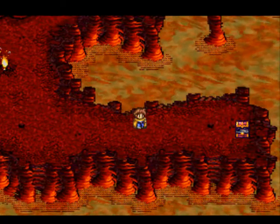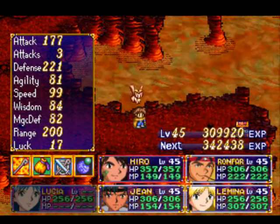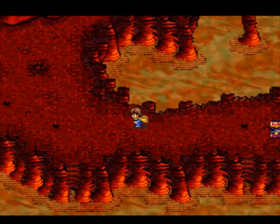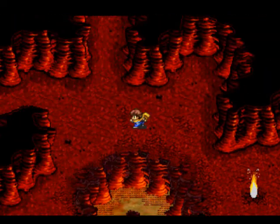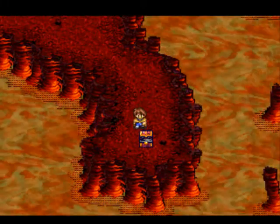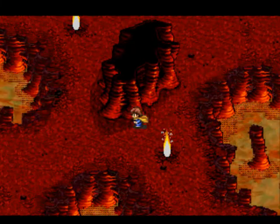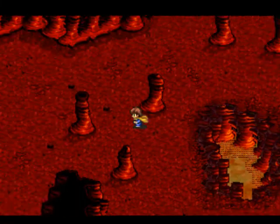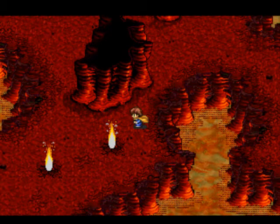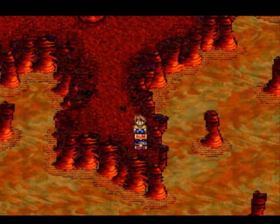Heading down here and to the right, there's a Shield Ring right there. I had that on Jean for a while - it says it decreases damage caused by attacks. I don't know if that means attacks in general or just physical attacks. Honestly, having it on her I haven't noticed that much of an improvement, so it may not even be worth it. But that's an Angel Ring right there. And then if we head up here first, there's a chest right there with an Angel's Tear in it. And then finally heading down this way, there is a Starlight in there.